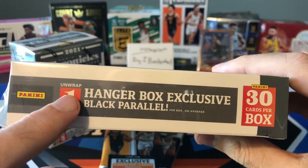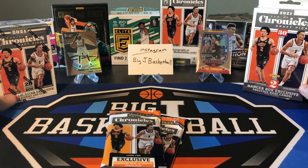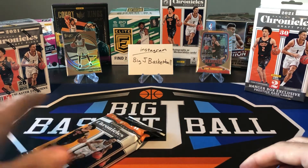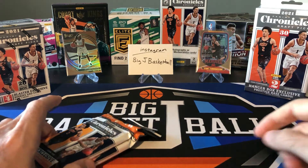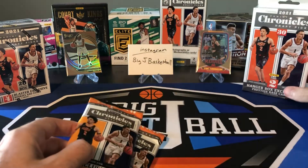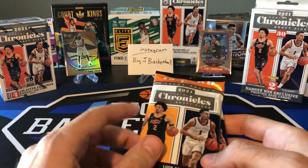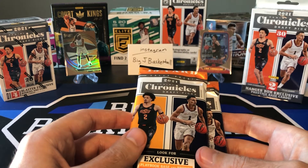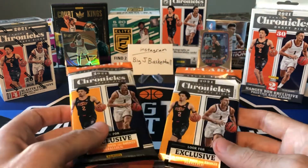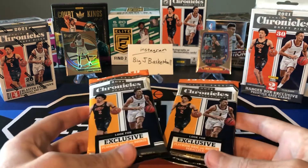There's only one black parallel per hanger, so hopefully we can get one. The black chrome cards look really, really nice because those are typically reserved for one-of-ones for the most part. I already posted a lot of cool stuff this week — a Boombox Elite subscription box on Monday, Optic Blasters on Tuesday, and now we're doing more Chronicles. Prism Draft Picks is supposed to come out in like January, so they're going to be really late on a lot of stuff if Prism Draft isn't even coming out until almost the all-star break.